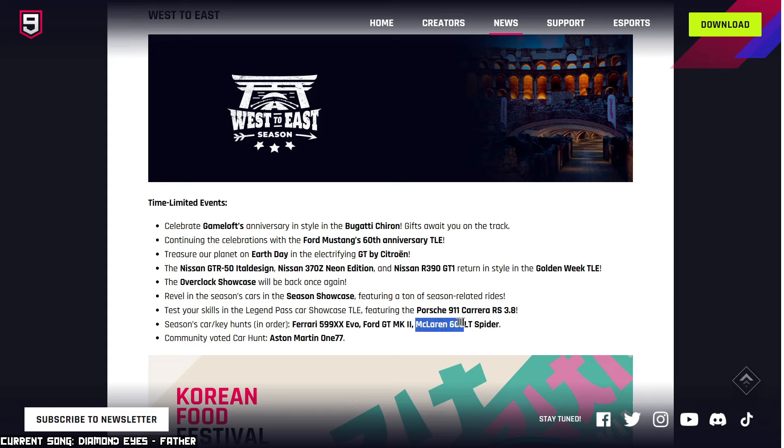The more interesting part to me: the McLaren 600LT Spider in a car hunt. I'm going to be going for that for sure. I'm not a huge McLaren fan, but being able to get a mid-high Class B car, I'll get it. And then we also have a community-voted car hunt for the Aston Martin 177 — another mid-high Class B car. Definitely go for it. The 600LT and the 177 are the ones to keep an eye on.